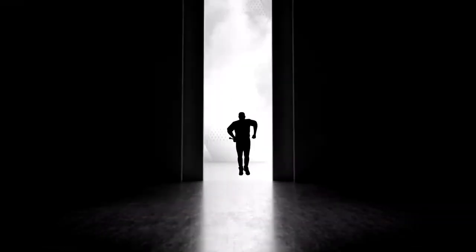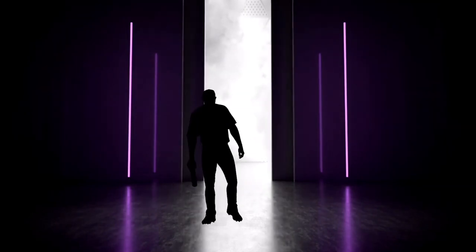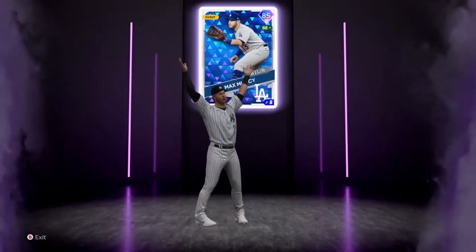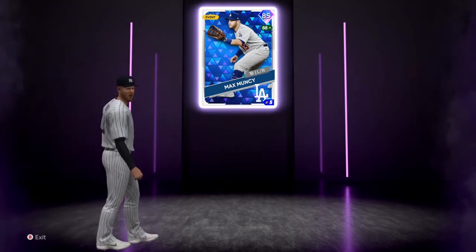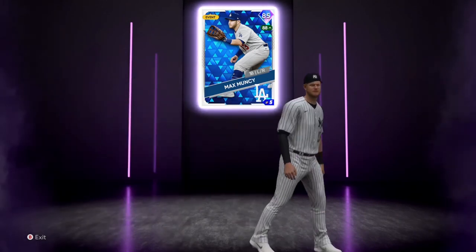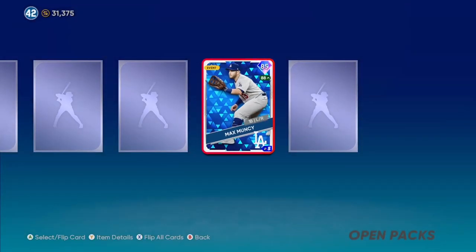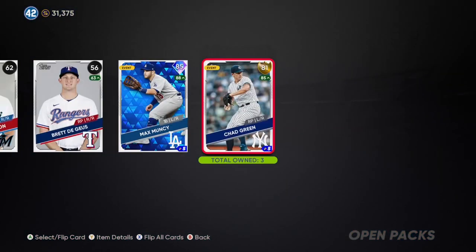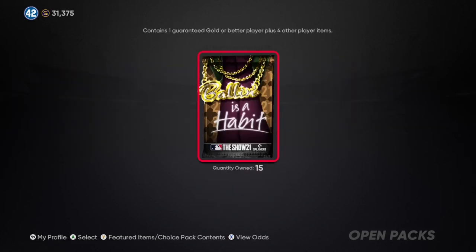First diamond, baby! We need Trout — oh, it's purple, it ain't Trout. Who is it? Max Muncie! Why is he in a Yankees uniform? We'll take it. Diamond and a gold — hell of a pack. 15 Balling is a Habit packs left.